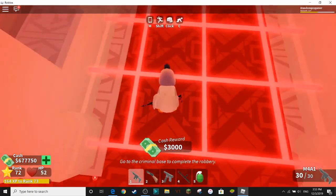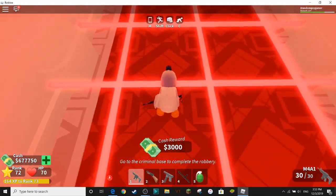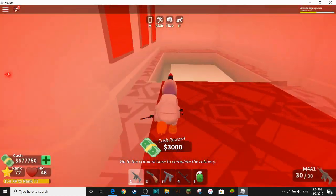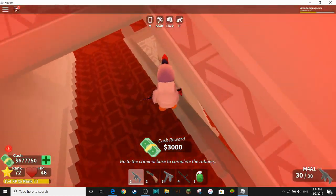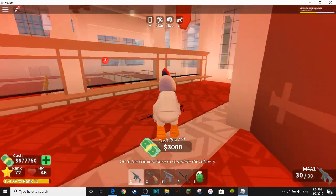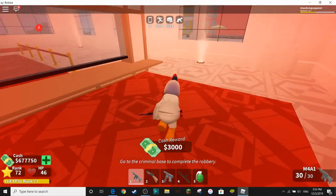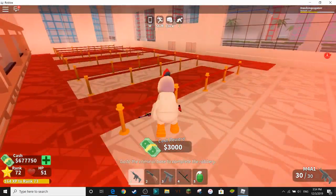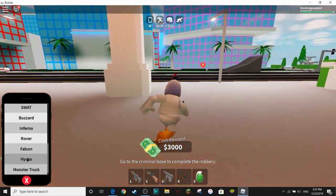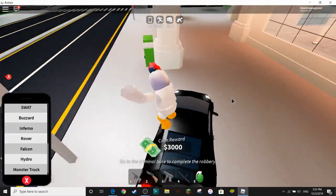Oh shit, crap, get out of there right now. You have bad aim. Get out of there! Escape right now. My health is that low, I need to start running. Get my inferno and I'm out of here.